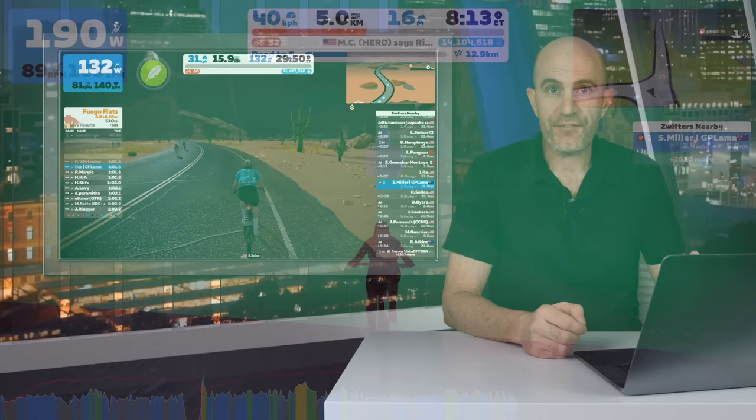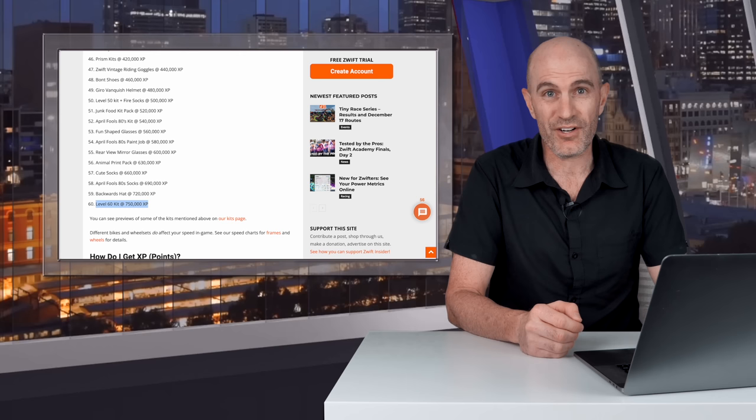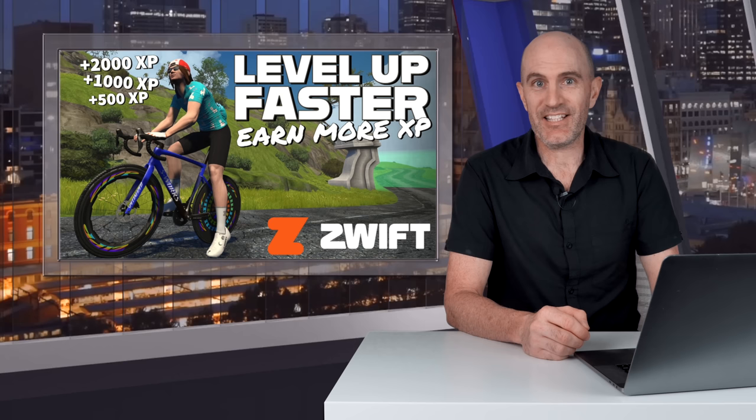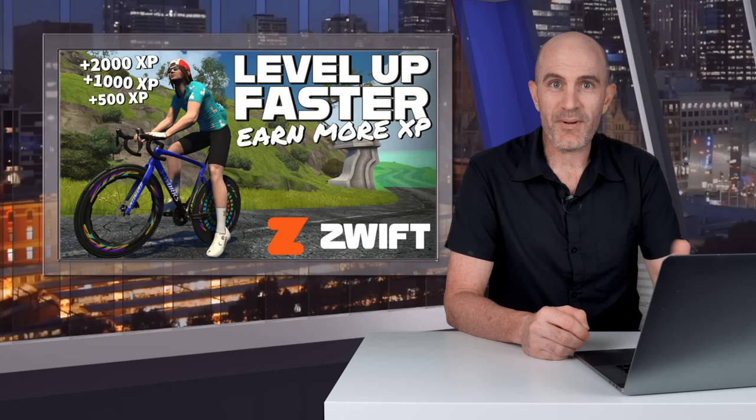In free rides and group rides on Zwift, you'll earn 20 XP per kilometer, or 30 per mile if you're using imperial measurements. Getting all the way to level 60 requires 750,000 XP. At 20 XP per kilometer, that comes in at thirty-seven and a half thousand virtual kilometers. Thankfully, Zwift offers XP bonuses for completing full route badges, passing through certain archways on TT bikes, and some special events even have double XP.